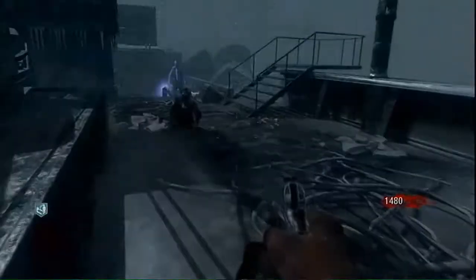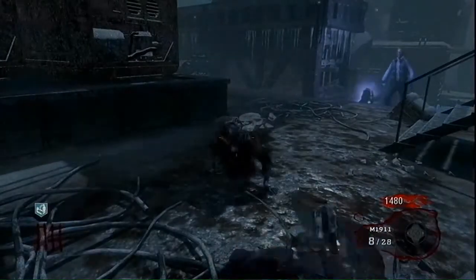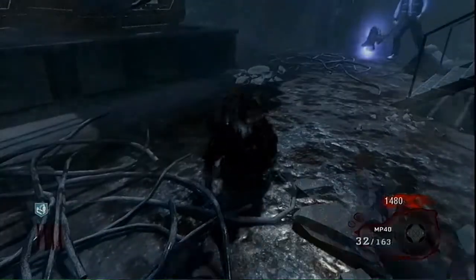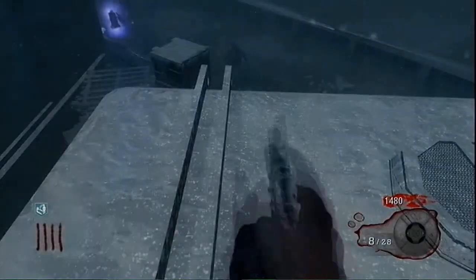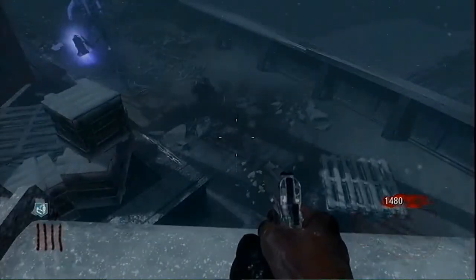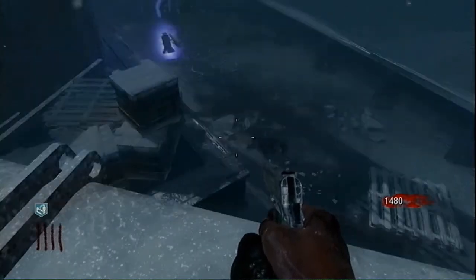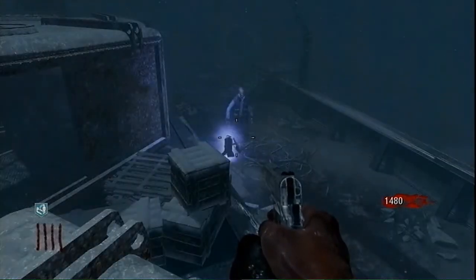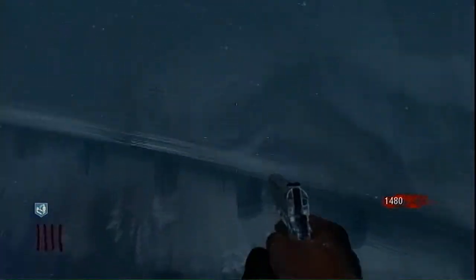Hey, Stinger here. This video is going to show you how to do a glitch using the knife lunge glitch. What you do is get on top of this container and none of the zombies can get you. This is for beginners — I'm going to show you how to do this knife lunge.